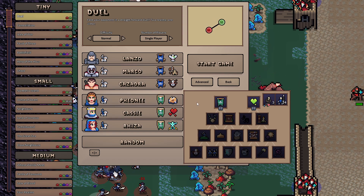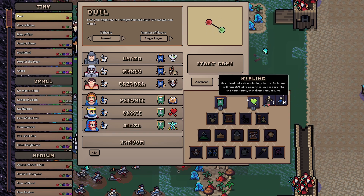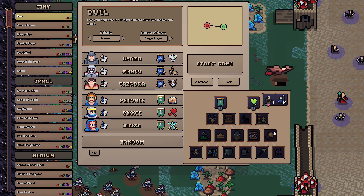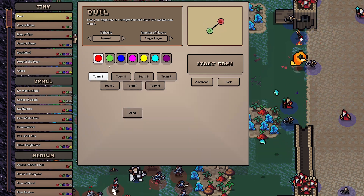These are the magic heroes. For example, Cassie has Blessing and Healing, which means units are being healed and resurrected after combat. She can get other stuff too. Let's just pick her for now.